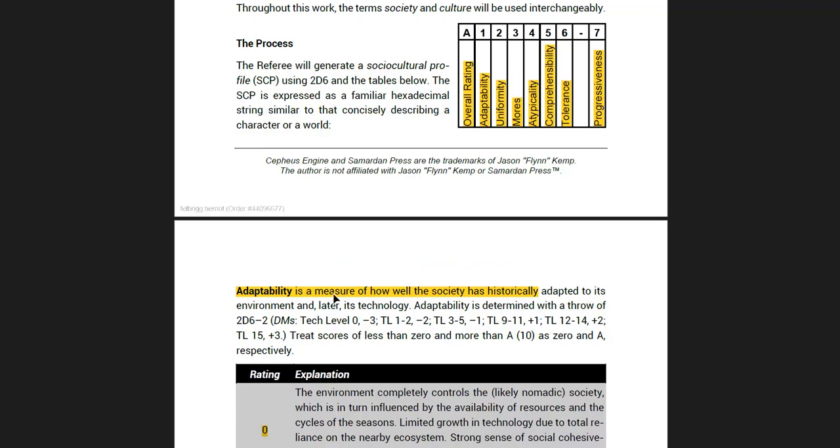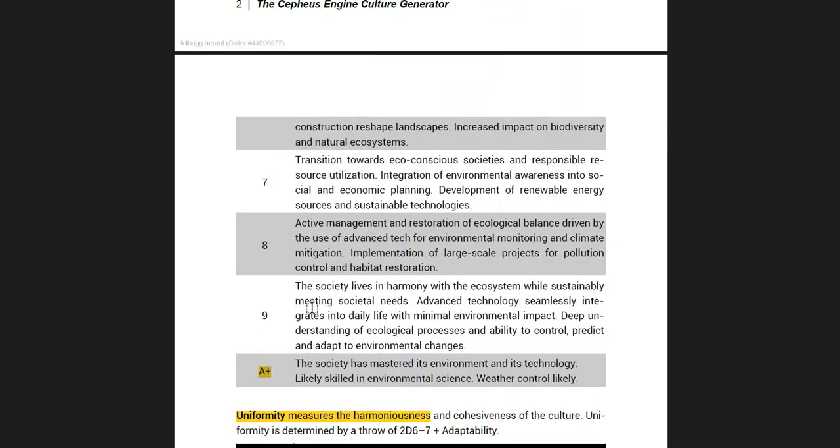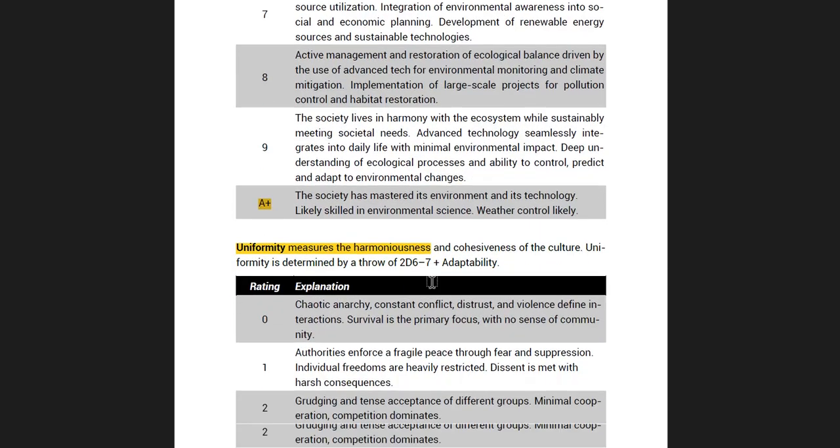Adaptability is the first one. It's a measure of how the society has historically adapted to its environment — how well do they fit in with their planet? Are they living in the trees? Are they digging burrows into the ground? Are they building massive cities? There are various DMs that you apply to the normal 2D6 roll and it gives you quite varied results. You can see there's a full table describing everything.